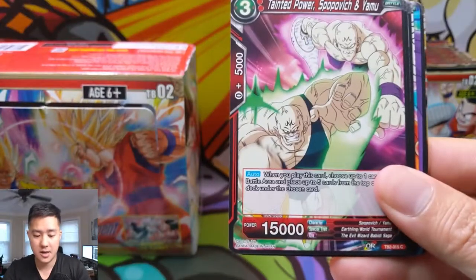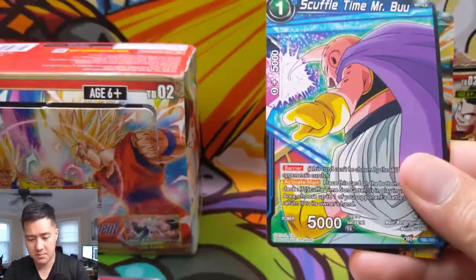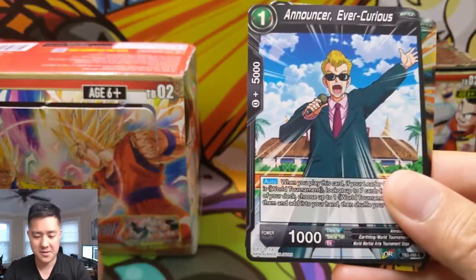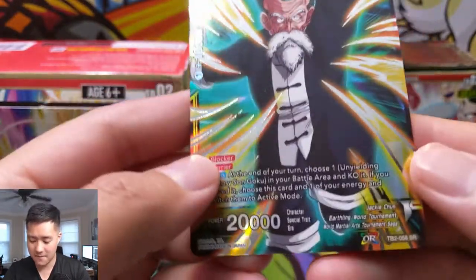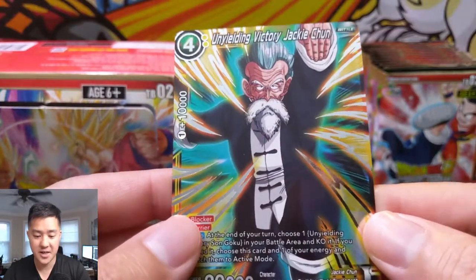I still don't understand — there are like different words at the beginning of card names, and I wonder if that's like an archetype. And here we go for our first SR — I'm guessing this means super rare — Unyielding Victory Jackie Chun.